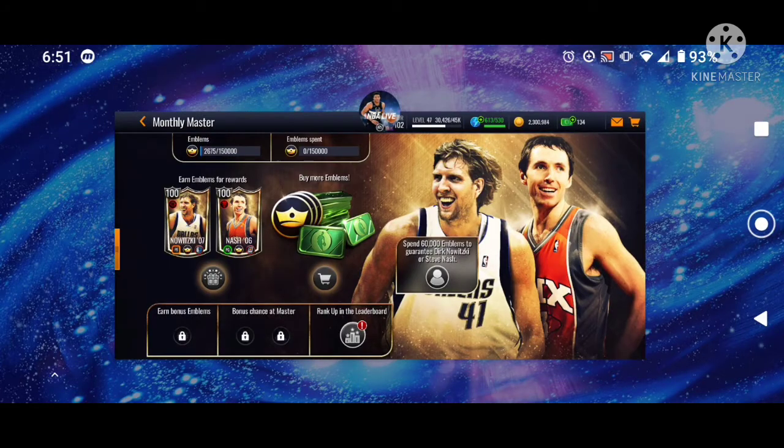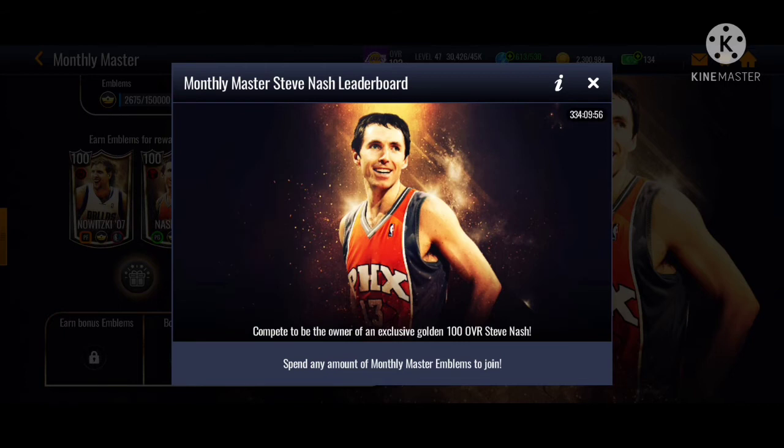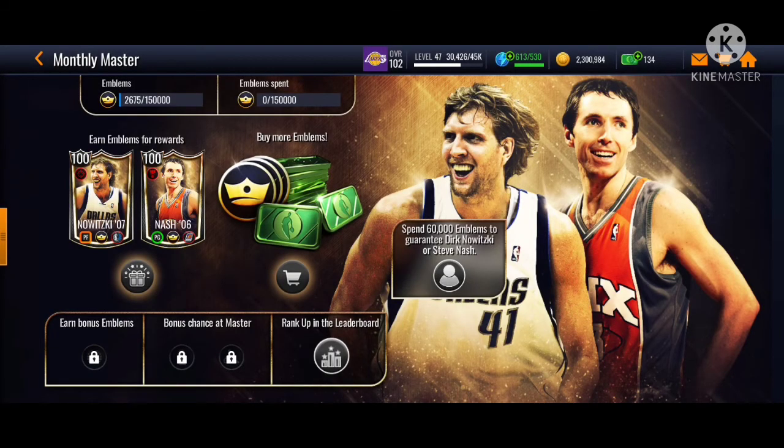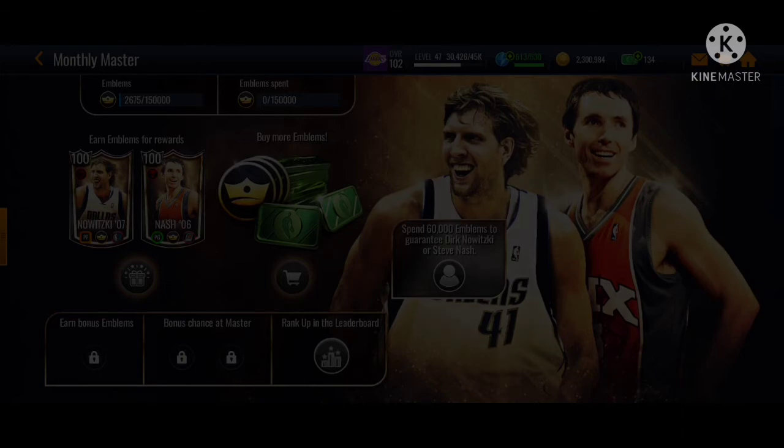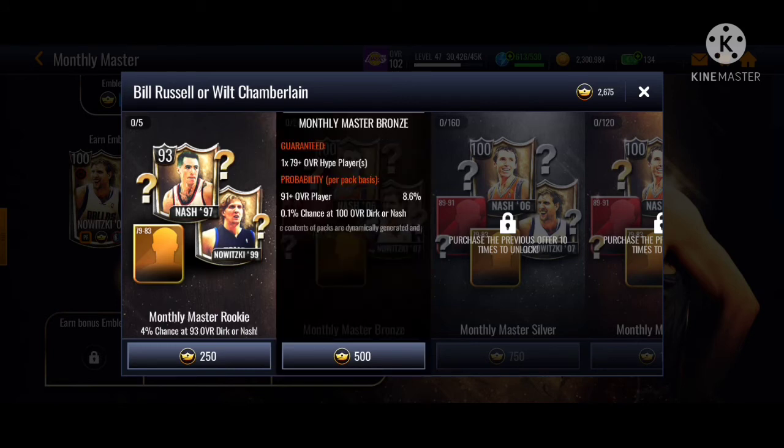The first leaderboard reward you can get is Steve Nash. You guys want to spend your emblems right away because you'll get players from these packs to trade in for the set, and they refresh every week. If you do it before the 31st, you can do it five times, which is 12,500 emblems total.